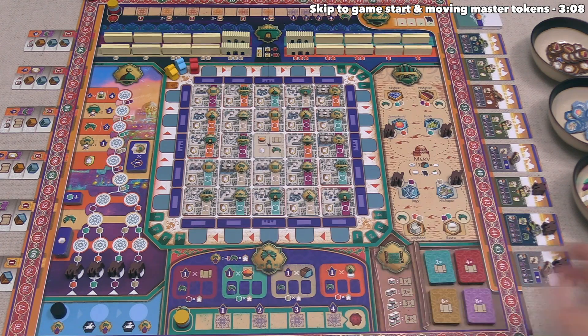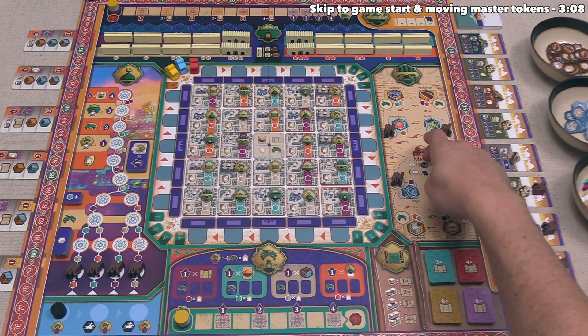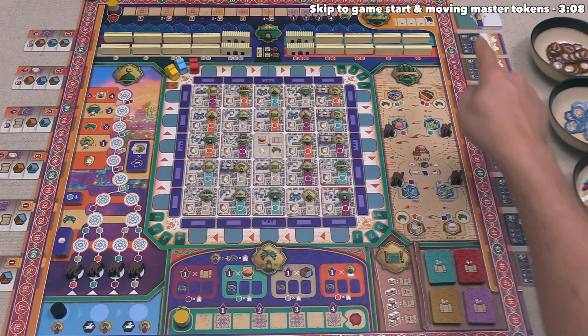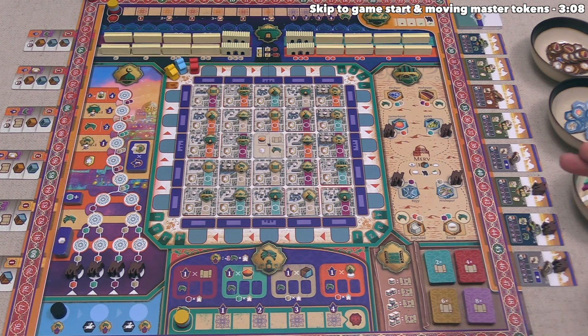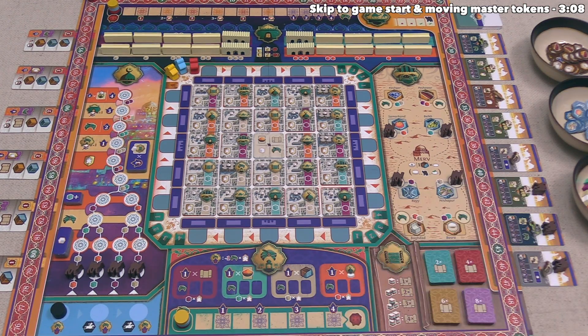Up at the top you can construct walls that go down around the outside of the city to help defend against the Mongol raids. Players can also visit the library to pick up scrolls which give various bonuses, and you can do trading over on the Silk Road, heading out from Merv into other cities to trade for common or rare goods. The final zone is the caravansary, where players can pick up spices worth significant points at the end of the game.